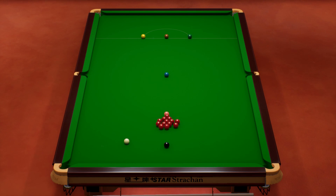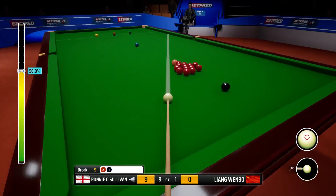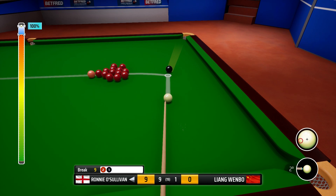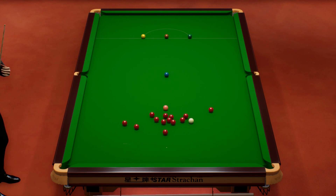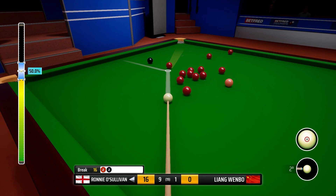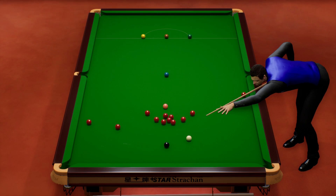That's okay, it's just about enough angle. Got to be a little bit careful of a potential plant into the green pocket — should be fine. This is one you'd want to stun into, but we just don't really have the angle, so trying to force it with as much left-hand side as possible, and that's good. Those reds have split quite nicely indeed.